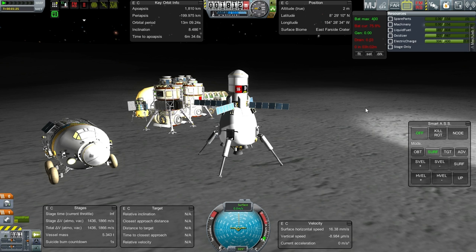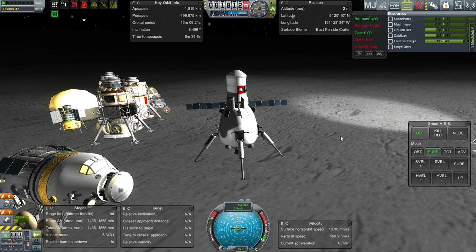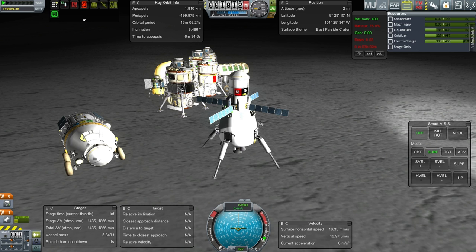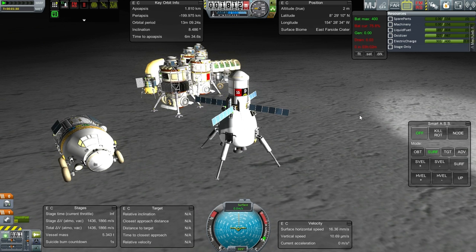Hello everyone, and welcome back to my colonization series in Kerbal Space Program 0.25. In this episode, the first thing we need to do is get the egg back over to Kerbin. We have a lot more delta-v than I thought we would have, because we transferred the very heavy machinery out of this. The machinery is actually pretty heavy, and that complicates the ability to get more of it over here.